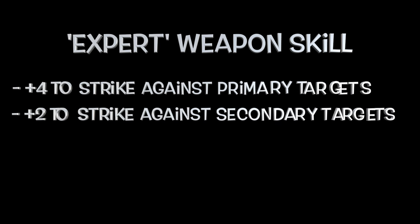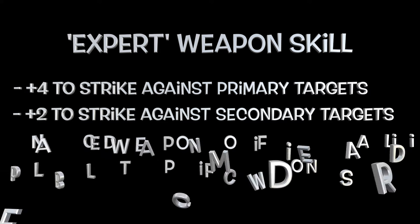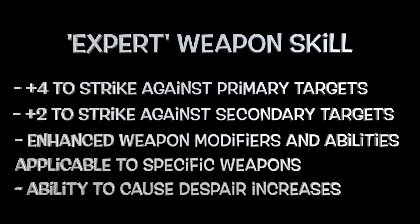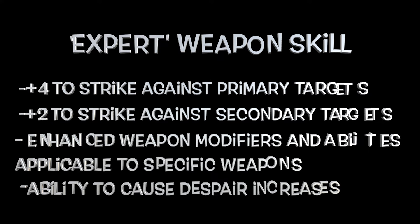Expert — three weapon choices. Really getting into the good stuff now. On top of specific weapon traits as per the chart, all experts can use their despair more effectively and gain plus four to strike against primary targets and plus two against secondary targets.